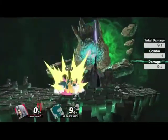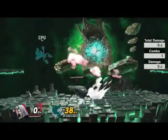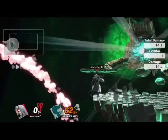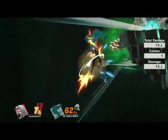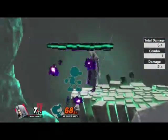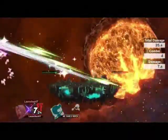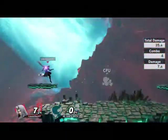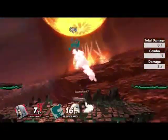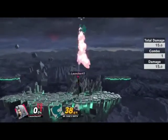Down tilt into up tilt — is that a combo? Let's see if we can get his down... Look at that range — that range is insane. But still can't outrange Mr. Game and Watch's side B. Destruction! This character is really cool. Let's do up throw into up tilt — that might be a combo. Yeah, kind of.